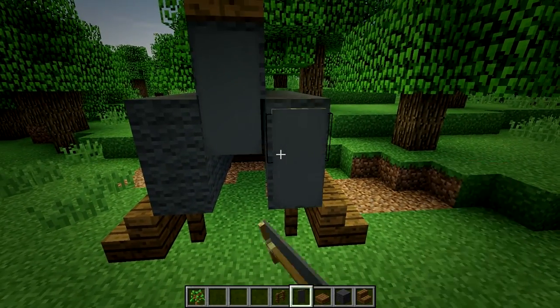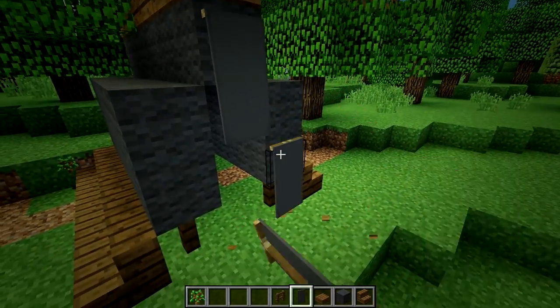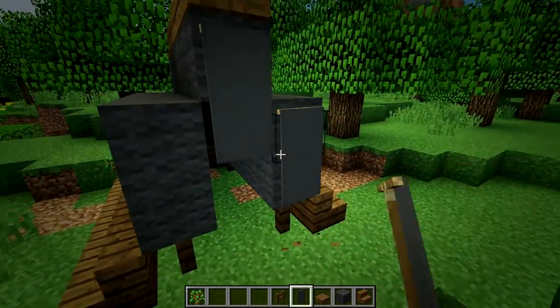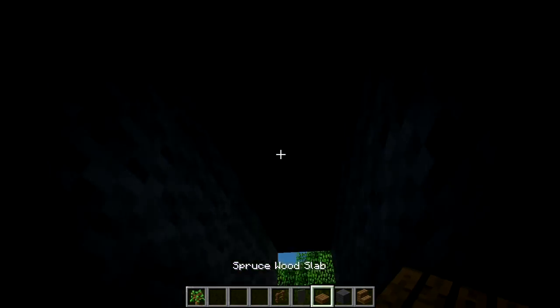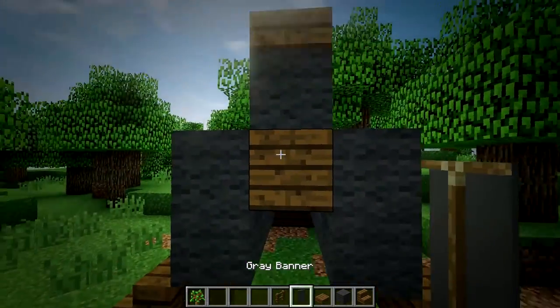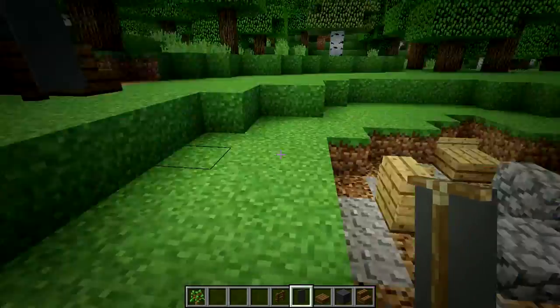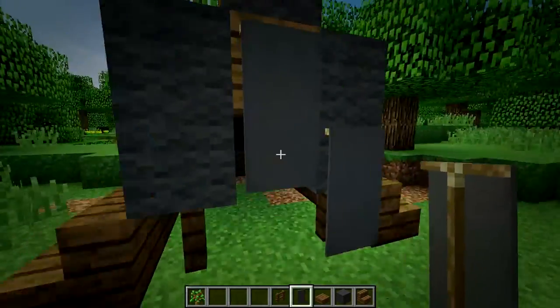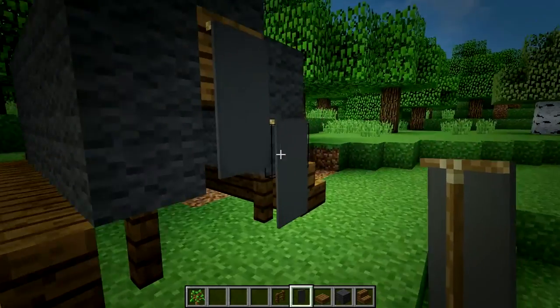If you have multiple tents, switch up how you have the banners — have one like that, have one like that. What this is supposed to look like is the curtain pulled over the entrance to the tent. You could even add it so it's really covering up the opening, so if you're going to walk up towards it you actually feel like you have to push the tent aside to get into there.